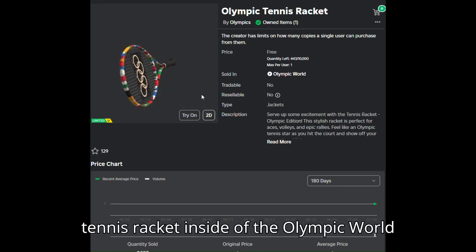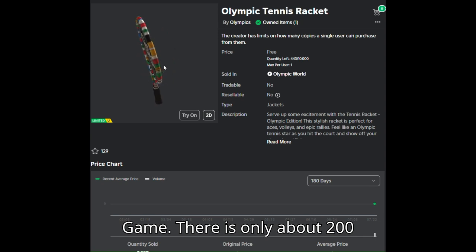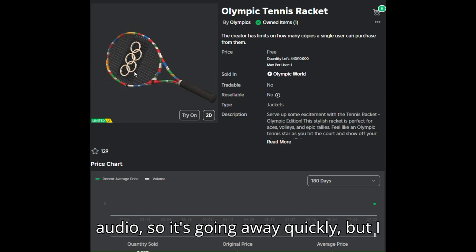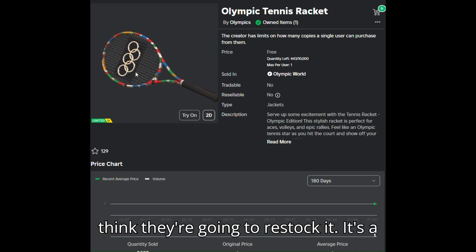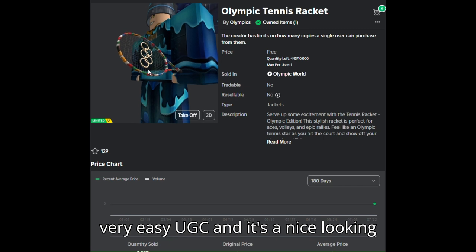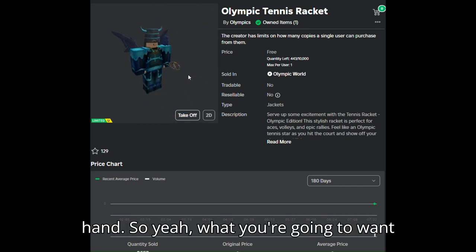This is how you can get the Olympic tennis racket inside of the Olympic World game. There are only about 200 left in stock as of the recording of this audio, so it's going away quickly, but I think they're going to restock it. It's a very easy UGC and it's a nice looking one. As you can see, it goes on your hand.